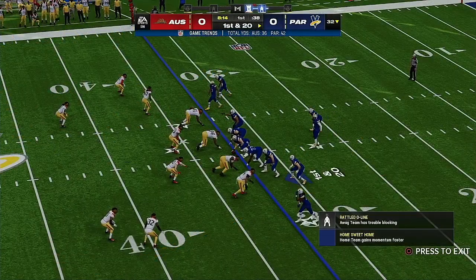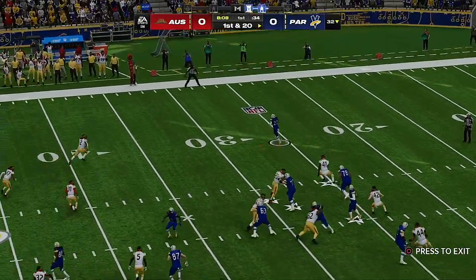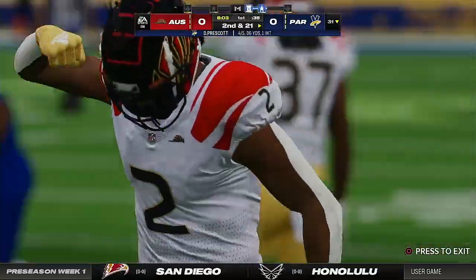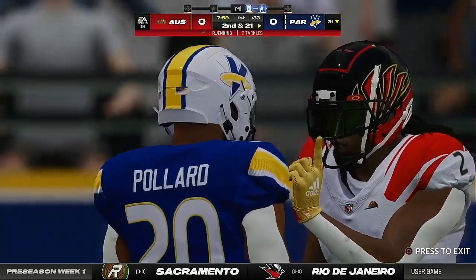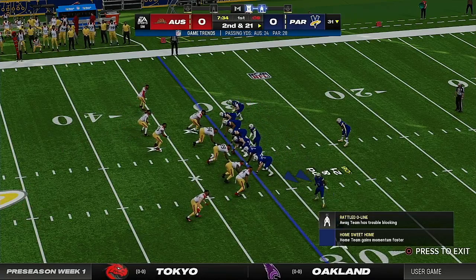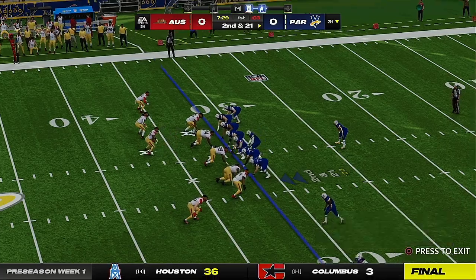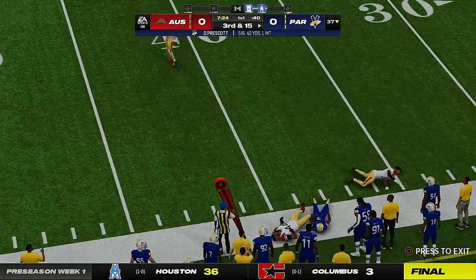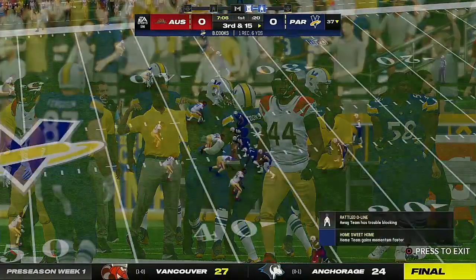Following a hold, they're in a bit of a hole with a first and 20. Prescott dumps it off to Powell, and he will lose yardage to the 31-yard line. The completion, but they go in the wrong direction. Now dealing with second and long, counting down toward the midway point of the first quarter. Second down — Prescott gets it to Colts for a gain of six, staring at a third and long.